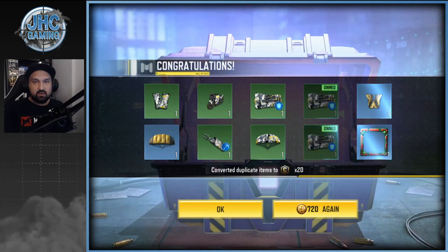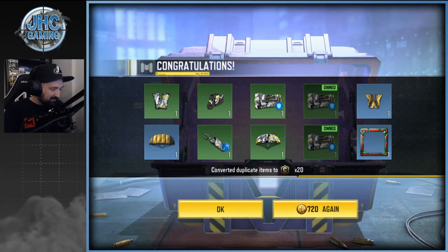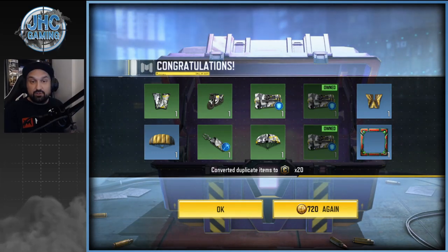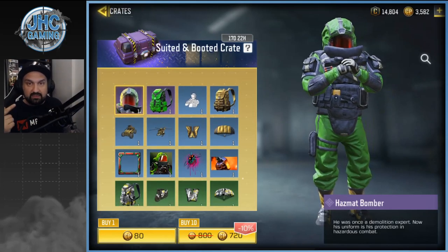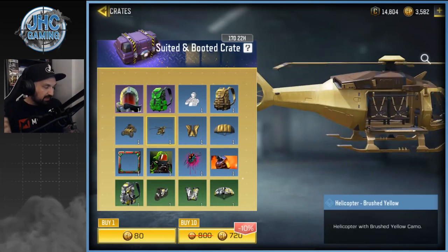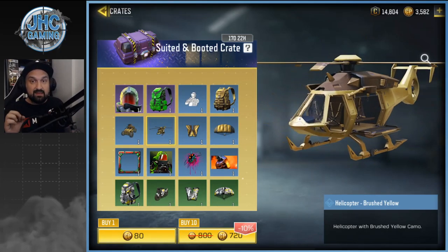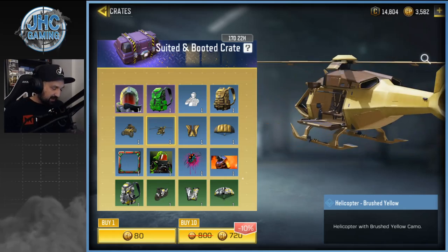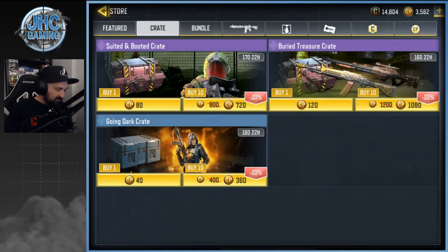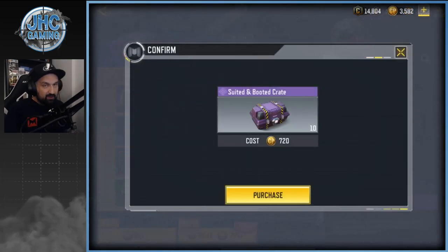We got a motorcycle! I'll see what it looks like. We also got the parachute and the wingsuit. By the way, I was going to say the crate isn't great if you don't get the soldier, but I was wrong — I saw someone with that skin in-game and it actually looks really nice, really smooth. I'd love to get it, so let's keep going for 10 more.